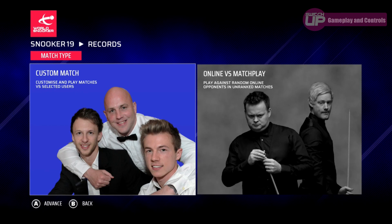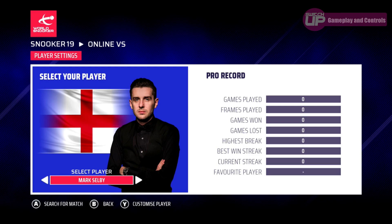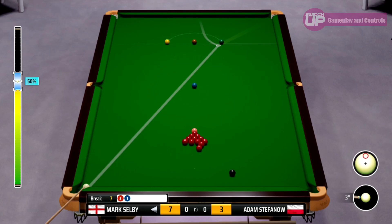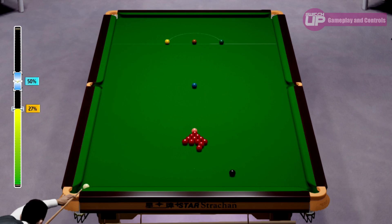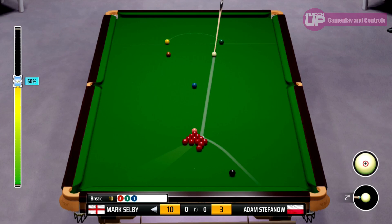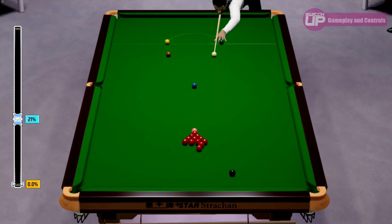There is a more traditional online mode alongside the tournament mode, giving you the option to invite or be invited by a friend, or to search for an opponent in an unranked online match. I could not test this pre-launch as I could not find an opponent, but looking at how it works on other consoles where Snooker 19 has been out for a while, it appears that online matches are time-based. The time limit seems to be fixed at 20 minutes per match, although I heard this was being patched to a maximum of 40 minutes. I don't know whether this applies to the Switch version.